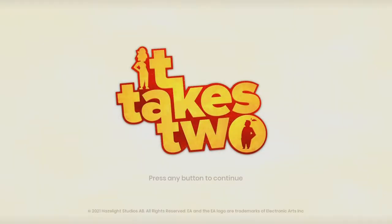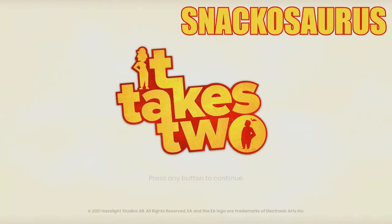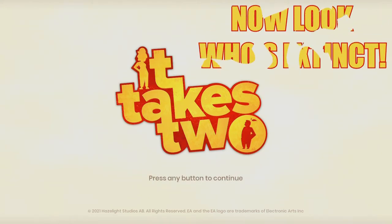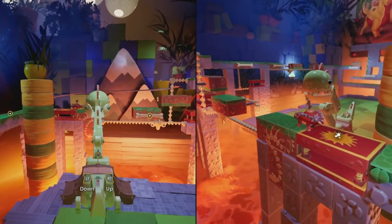What's up guys, Globe here, welcome back to another achievement guide for It Takes Two. Today we're going to be getting yet another quick and easy achievement called Snackasaurus, which requires you to now look who's extinct. This is another achievement found in Rose's room, a little bit later in the level.